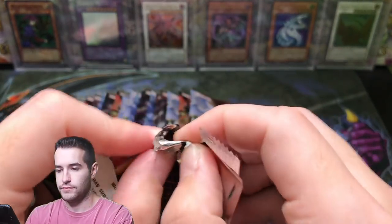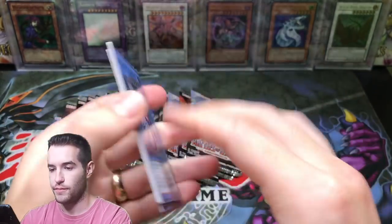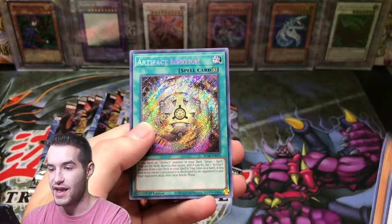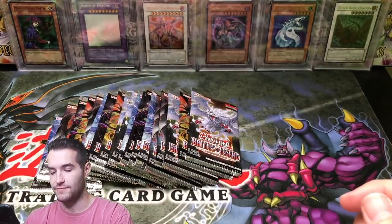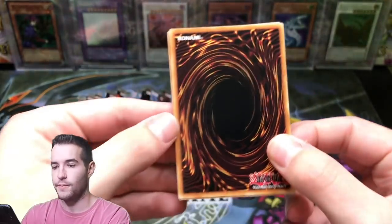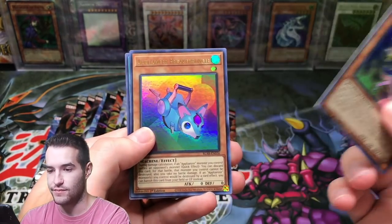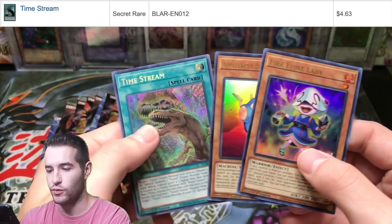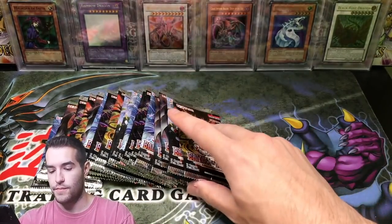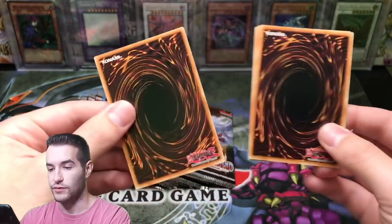Next pack, come on Utopia! Necroz of Gun Gear, Soul Blackwing, Goyo Guardian, Penguin Torpedo, and Artifact Ignition. It would be nice to pull Numeron Network and Numeron Calling — those are nice secrets. So far we haven't pulled anything crazy in the secrets. Fire Flint Lady again — there's another decent ultra. Time Stream — I think that's not horrible. Another Fire Flint Lady — is that a playset of those? We haven't pulled any Artifact Sanctum, Mecha Phantom Beast O-Lion, or Invocation — that's pretty tough to pull.